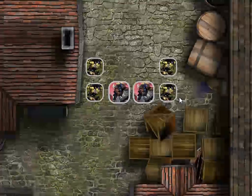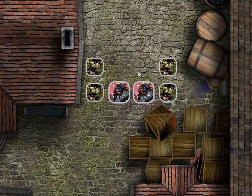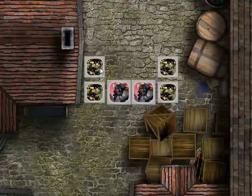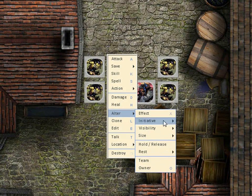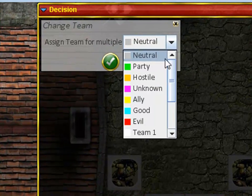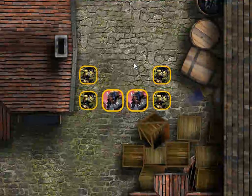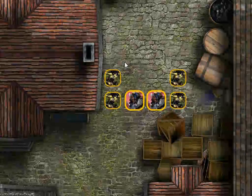Their border colors are gray, which means they're basically neutral in their status. I'd like them to stand out a little bit more, so I'm going to drag a box around them, then right-click and go to Alter and Team. This changes their border color — I can set them to Hostile, which makes them orange. That makes them pop a little bit and lets my players know that they mean business.